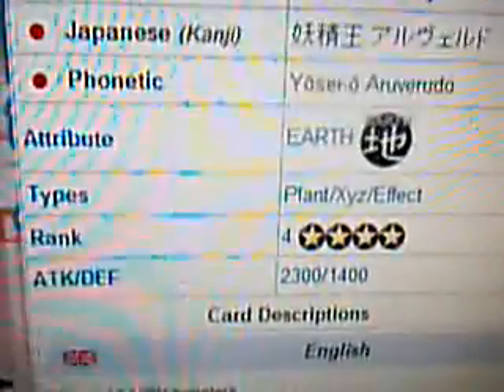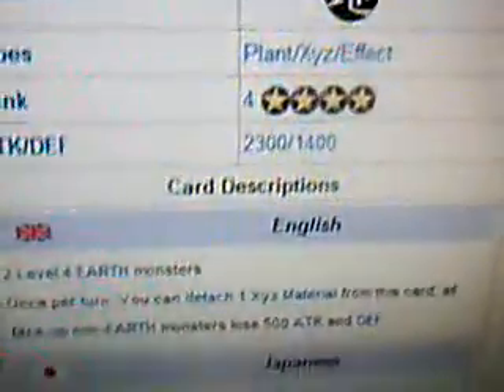What we're looking at here is Fairy King Alverd. It is an Earth Plant Exceed Effect Monster, Ranked 4, Attack 2300, Defense 1400.